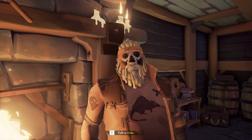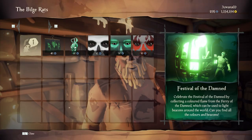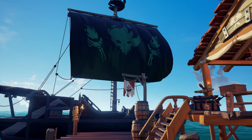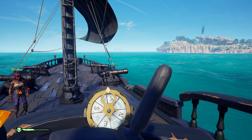First of all, there are new items you can collect from Duke in the taverns. He's also in Halloween mood with his brand new face paint. These are the new items you can collect: sails, a lantern, and three different face paints. The lantern looks pretty cool, but the new sails look even better.